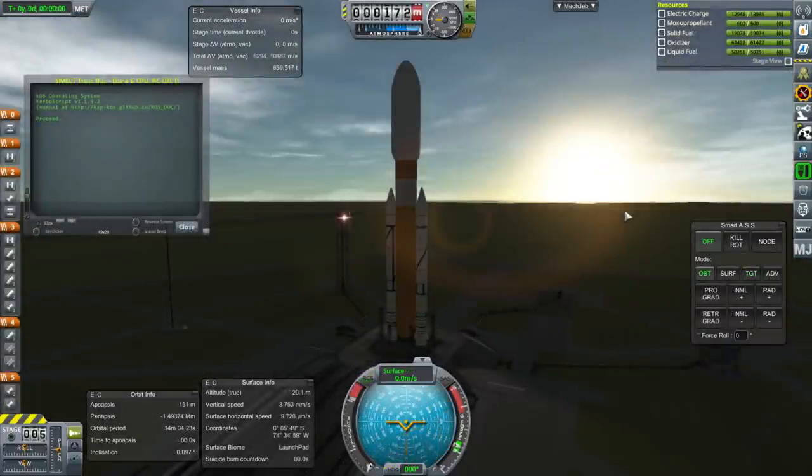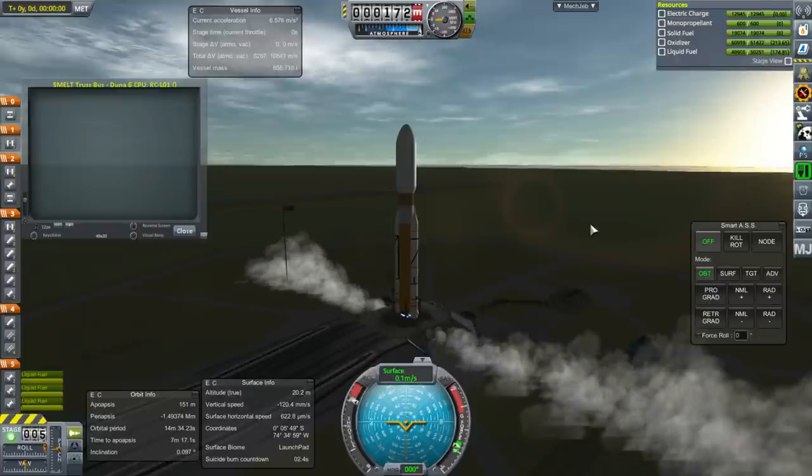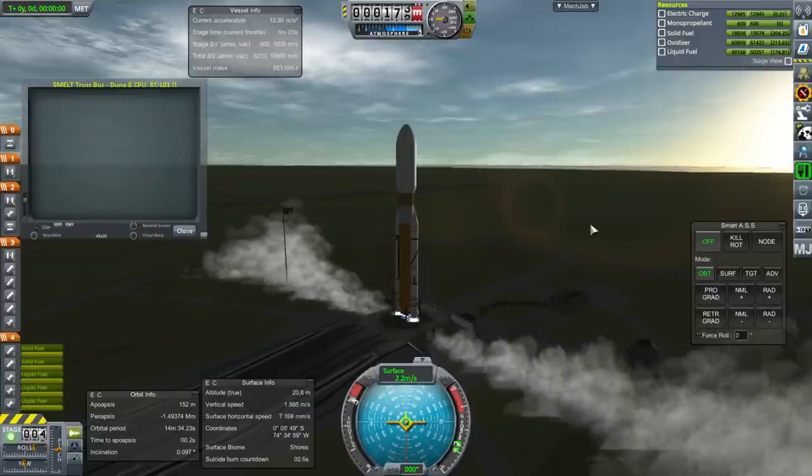Okay, so here we are with the trusses for our moon station — the smelt station. Let's get things started. I've changed the script up a little bit so our fairings will decouple later, which should hopefully avoid conflict with the second stage start. We'll see. Off we go.